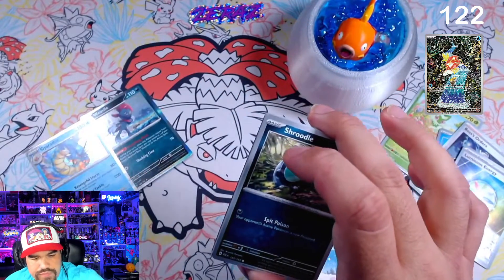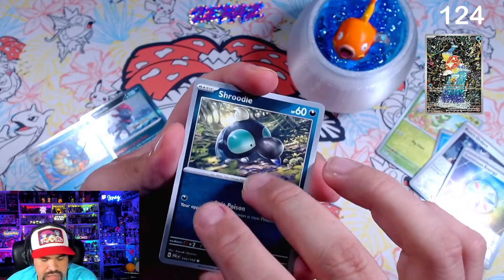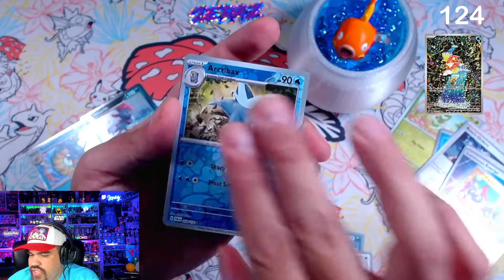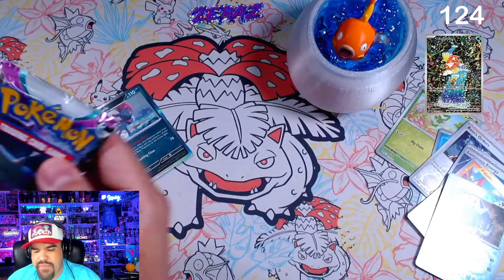We're now at pack 124, I believe. We started at 121, just need to remember that. These are the reverses — Art of Bucks and a Palmont. Some people have been complaining about the pull rates of the illustration rares, but I kind of like them only being like three per booster box.